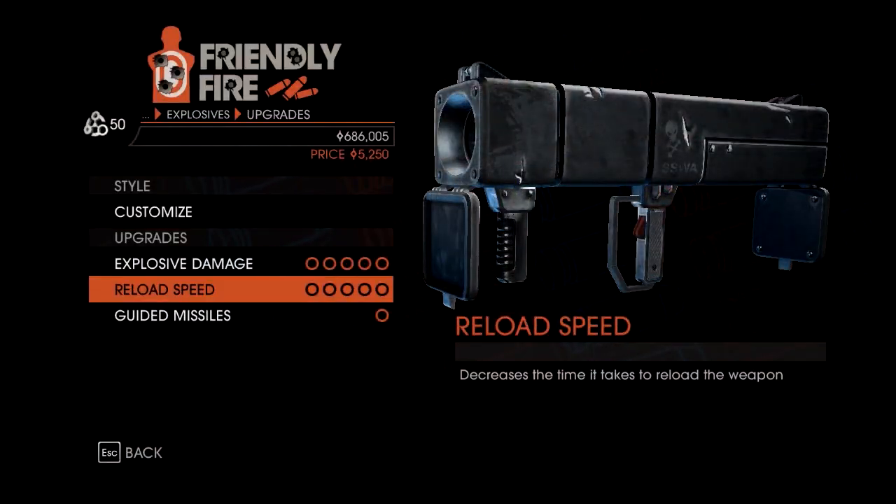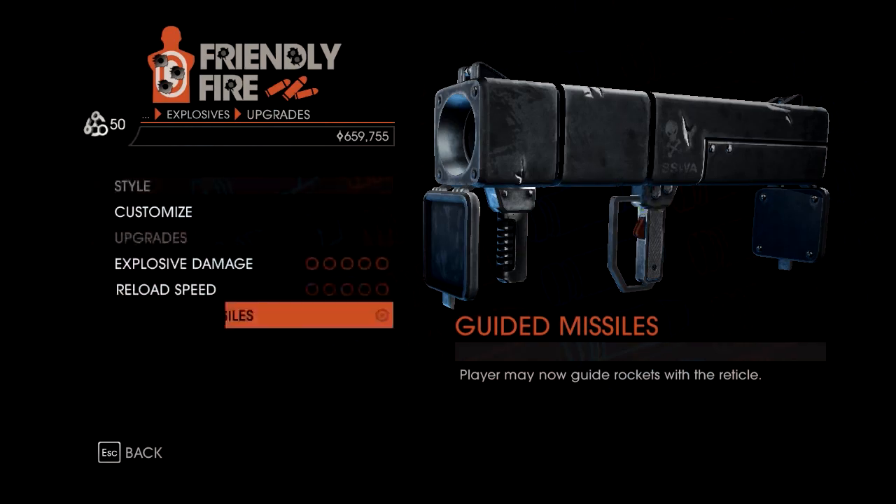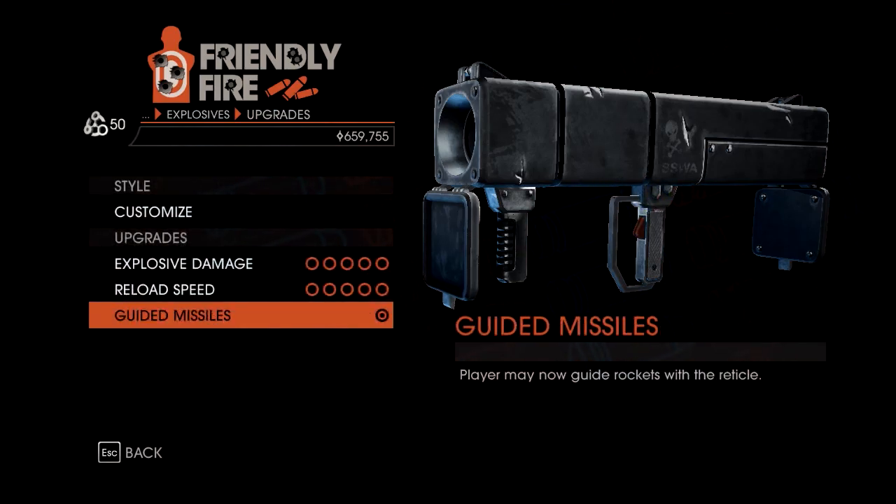So to use this, all you need to do is equip the RPG launcher and make sure that you have purchased the ultimate upgrade for it, Guided Missiles.